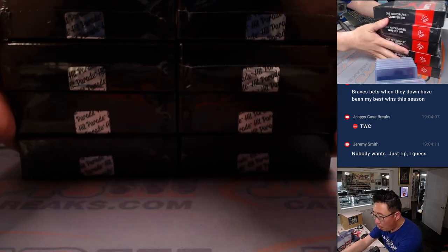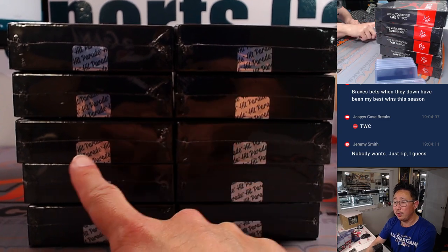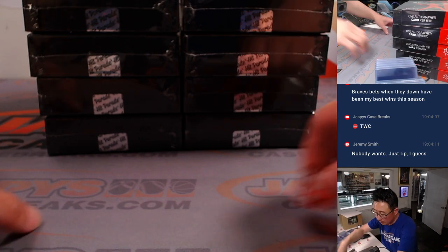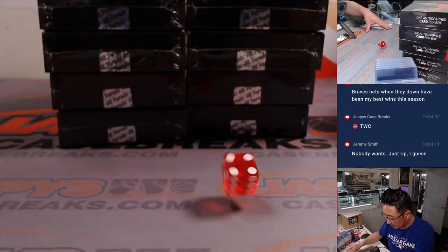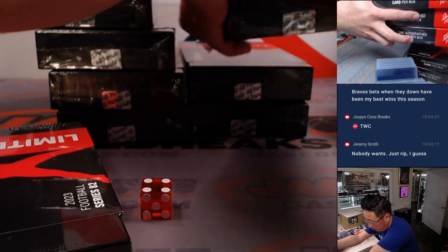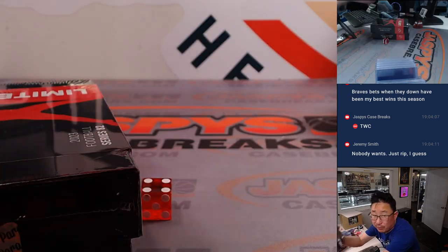So we're going to go by row — that'll be 1, 2, 3, 4, and 5 on the dice roll. If I roll a 6, I'll just roll again, like I just did right there. Rolled a 4: 1, 2, 3, 4. And we'll save these for the next division break.